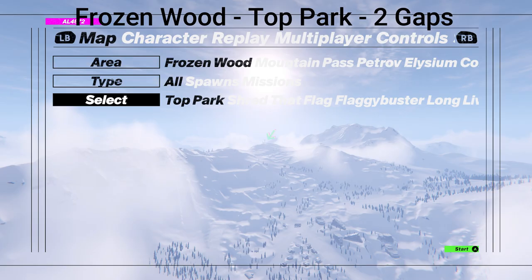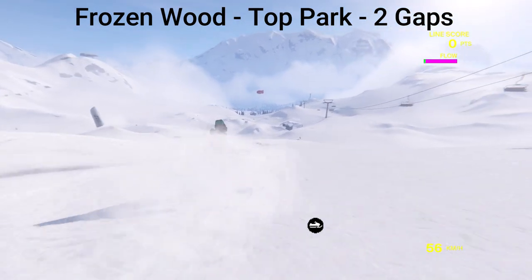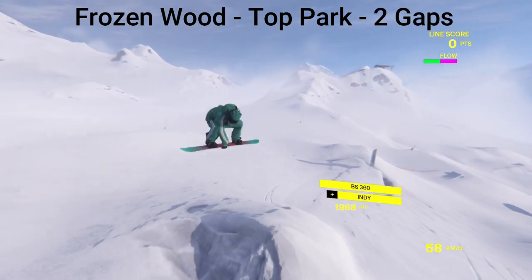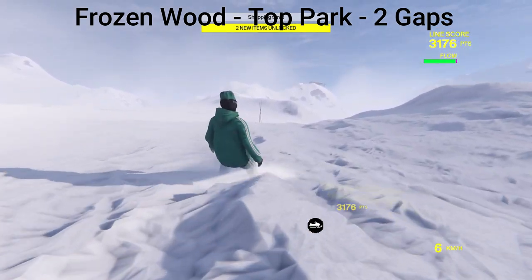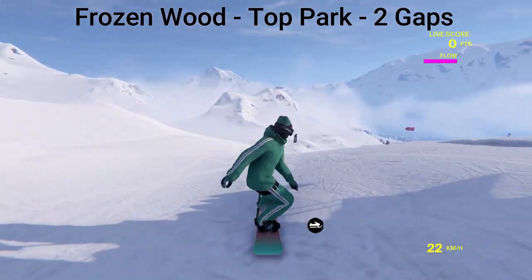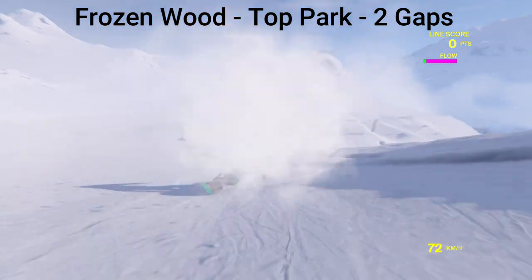The first area is Frozen Wood and the spawn is Top Park, and we have two gaps. As soon as you spawn in, you're going to see the gap in front of you — there's a white flag and that's where the gap is located. We have to jump over this gap and turn the flag to black. If you just do a jump it turns green, if you do a trick and get a few points it turns red, but if you get enough points it turns black, and that's what we need for every flag. Just do a spin with a grab and that should be enough points. The flag is black, so it's done. Now we're going to go to the next one, which is behind it.